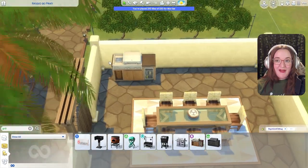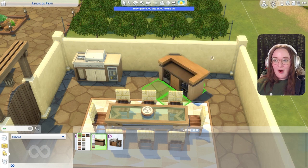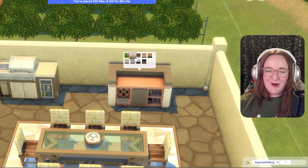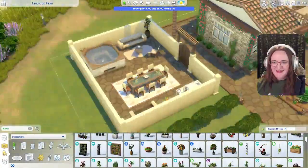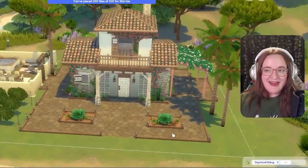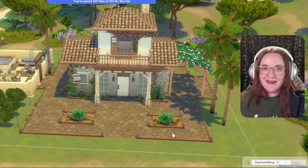And over here we'll have a fancy grill and a bar as well, because I enjoy entertaining my friends — I'm just not a party animal. And there we go: a beautiful and classy house for a Leo who likes to have nice things but doesn't do it for attention.